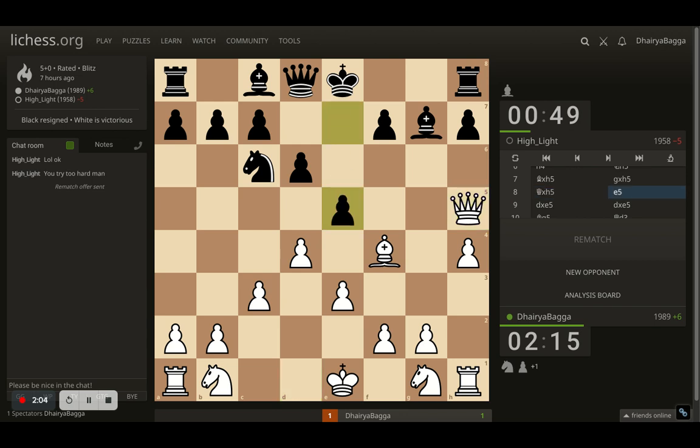Opponent plays e5 and here I take on the pawn. Opponent takes back with the pawn and now I play bishop to g5, attacking the queen. My idea was that opponent cannot play pawn forward and I expected opponent to play bishop and trade off the dark square bishops.